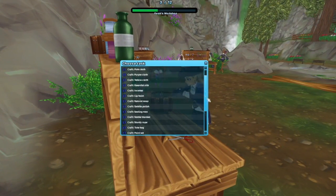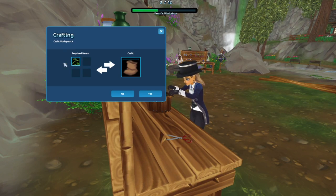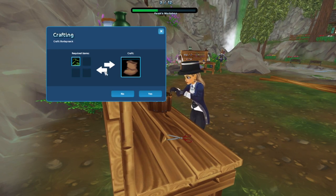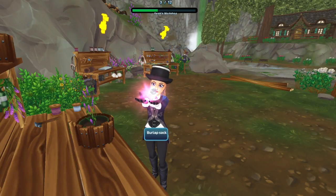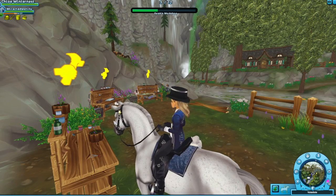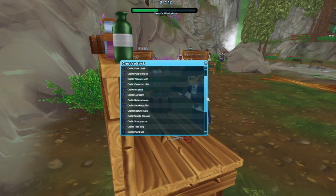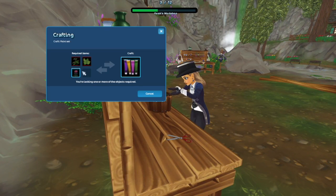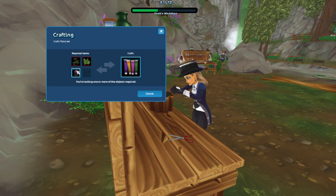Now we need to do the burlap sack, which costs another jute as well. You press yes and your character does it again. The last thing is a paint set. For this one we need a rubia and a moss.